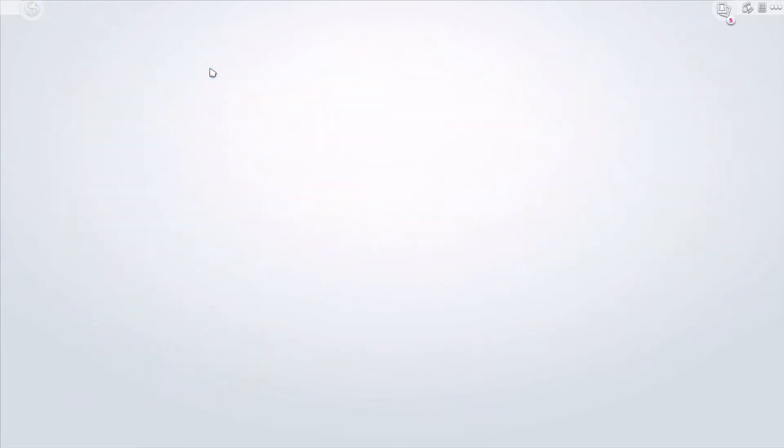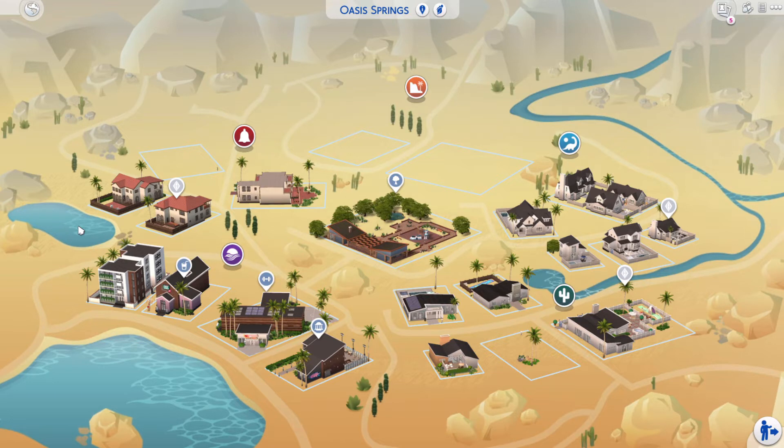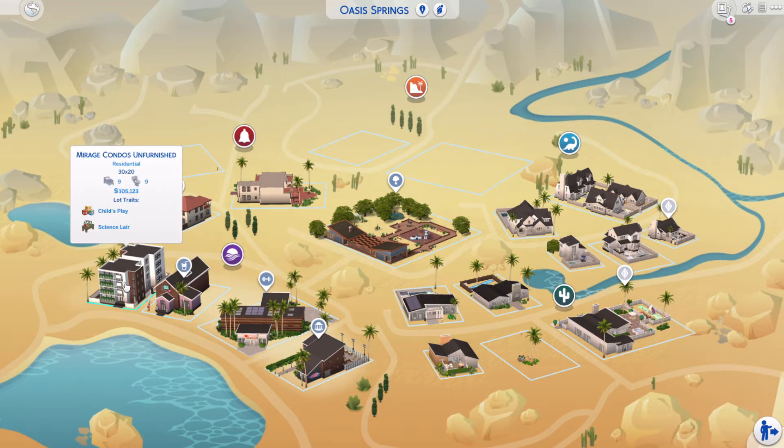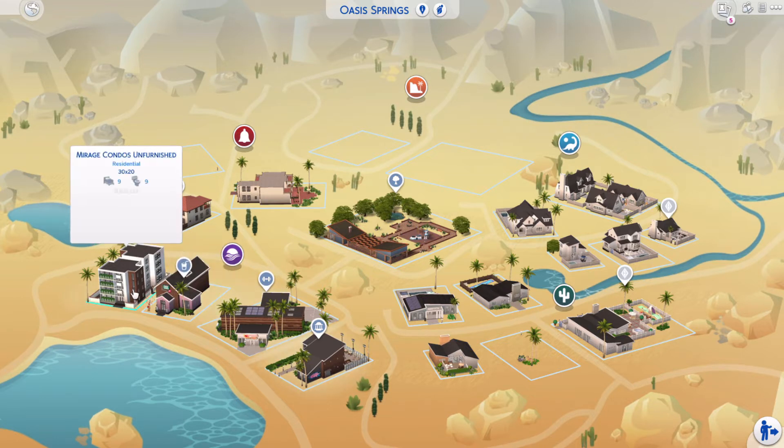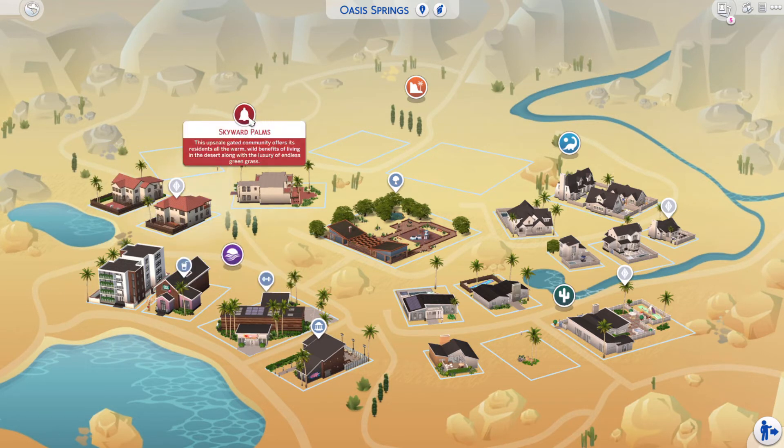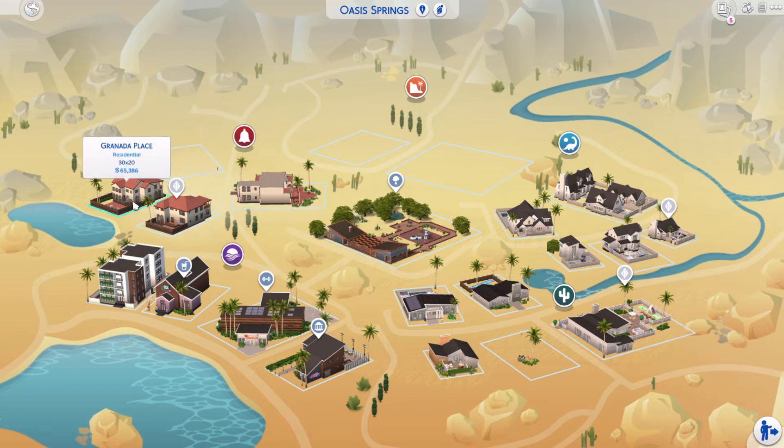Let's go on to Oasis Springs because it's the thing that has changed the most by far. These are the new lots - all community lots - except this is the Mirage Condos because this is Mirage Canyon. I wanted it to reflect that they're all very similar in style. So we have the Museum of Modern Arts, Burners and Builders, the Solar Flare which is a bar but also a bowling alley, and then the Mirage Condos. Up in Skyward Palms we have an empty lot, Granada Place, the Calientes House, and Rio Verde.